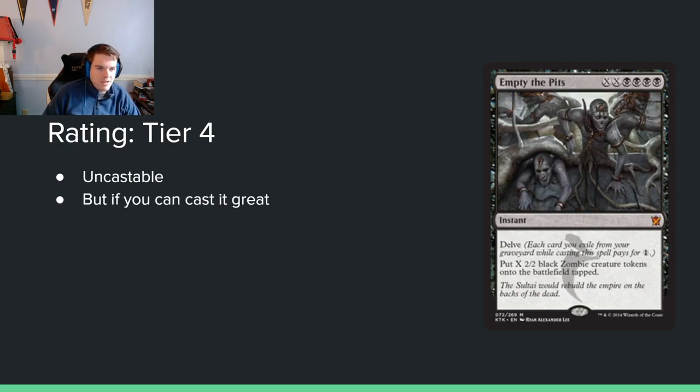Empty the Pits: XX black black black for an instant with Delve. You put X 2/2 black zombie creature tokens onto the battlefield tapped. You're paying four mana plus double X and you can make a ton of guys potentially if you have enough mana and enablers. The problem is you have to cast a quad-black card, which is really hard in a three-color set. I probably could have just put it in tier 5, but maybe you could build around it and it's kind of playable. But it's nothing great.